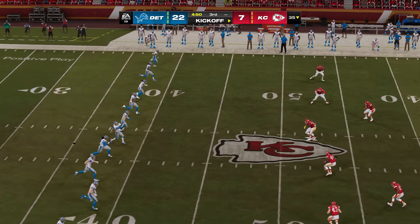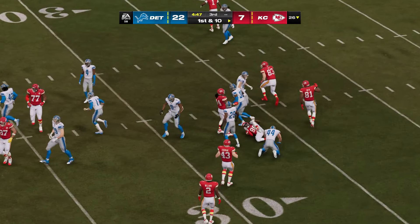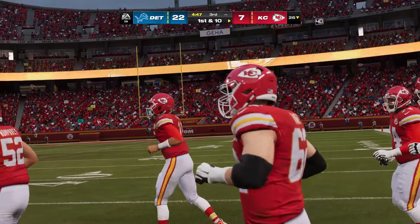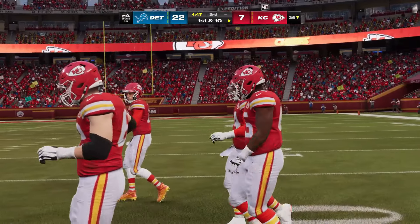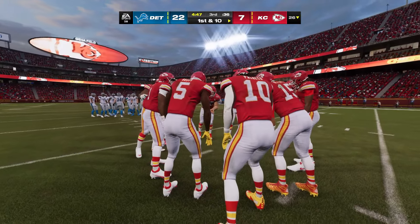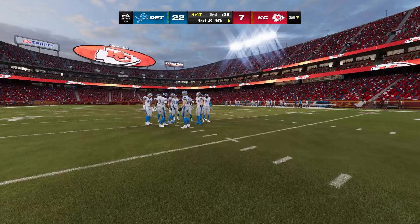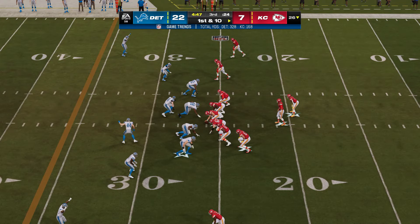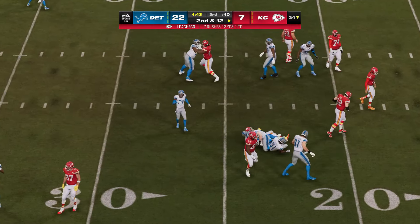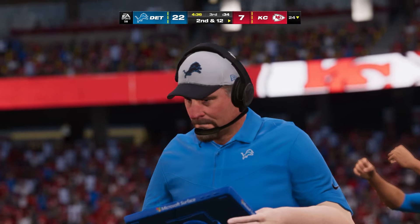Following the touchdown, Badgley kicks it away. Washington brings this out, stopped around the 26 — a net gain of one. Now the Chiefs offense gets set to go again, hoping to hit the reset button between possessions. Last time they had to punt it away; this time they're hoping to finish in the end zone. Mahomes leads the Chiefs up first and ten at their own 26. They start with Pacheco, stopped behind the line — a two-yard loss, second and 12. This defense is just flat getting after it — they have not given up much of anything in the run game.